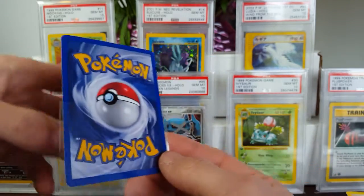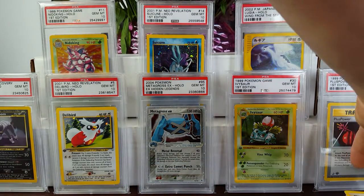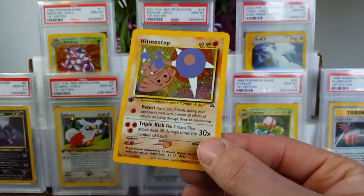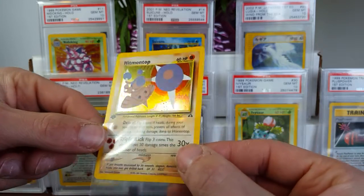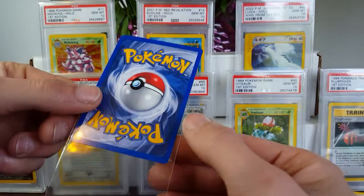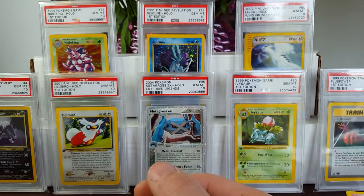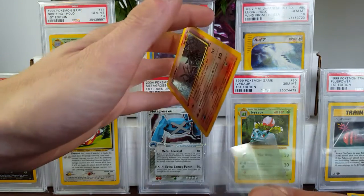A lot of the time Neo Discovery has flawless backs, pretty good centering, edges, and no scratches in the holos most of the time — except for a few random cards like Yanma. Yanma always has a bunch of scratches all over the holo, and it's so random — even straight out of a pack, it doesn't even look like factory defect scratches. This one's got some strange edgewear at the bottom, but I've had a couple of those in 10 before, so it's okay.